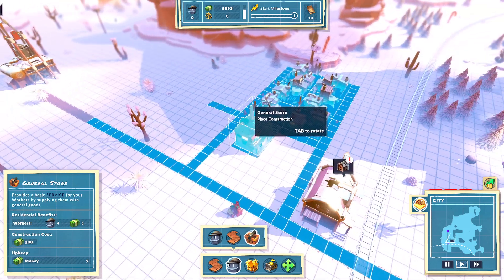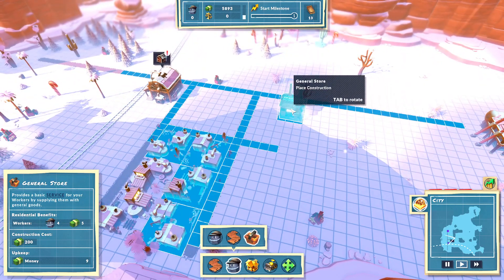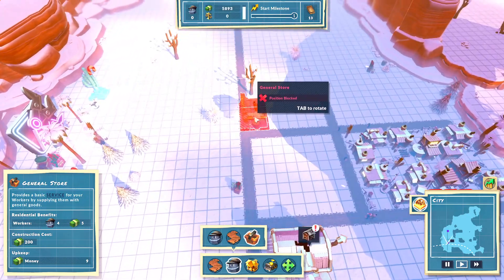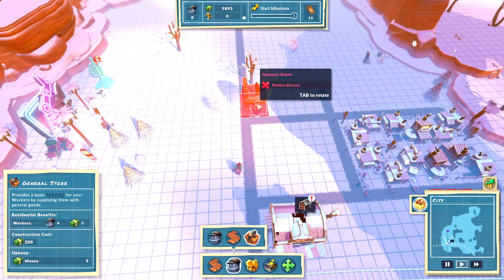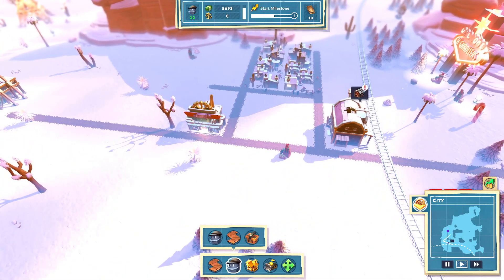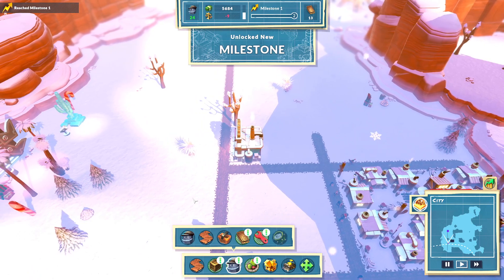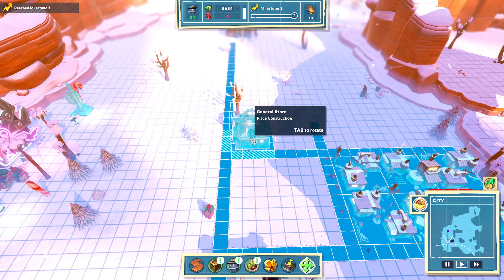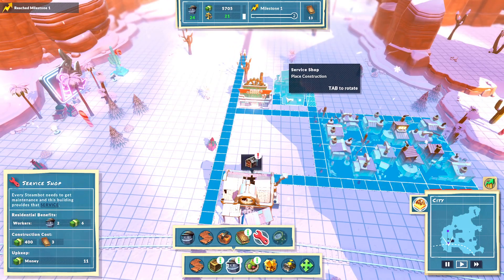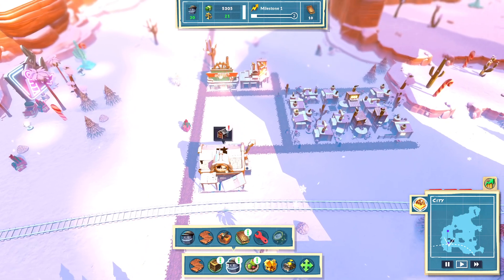We're going to have to repair this once we have enough workers, which they need some minor goods. I'm going to try to place this — trying to decide if that's going to be the best middle, because it will reach those over there on that side too. Maybe go down here a little, just a hair. Yep, that reaches all the houses. I am going to move this — let's put that right there, and then they're going to want a service shop right here in the corner.